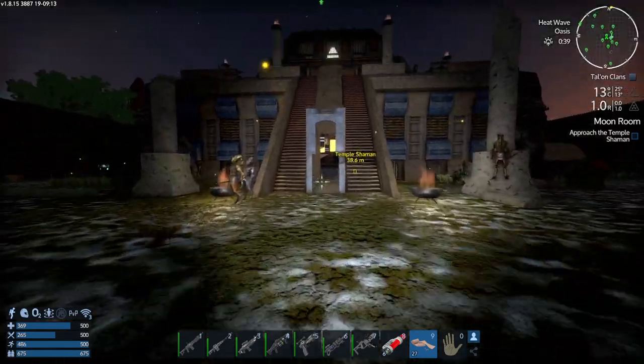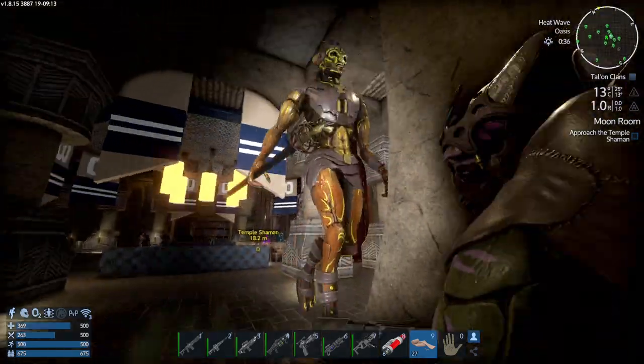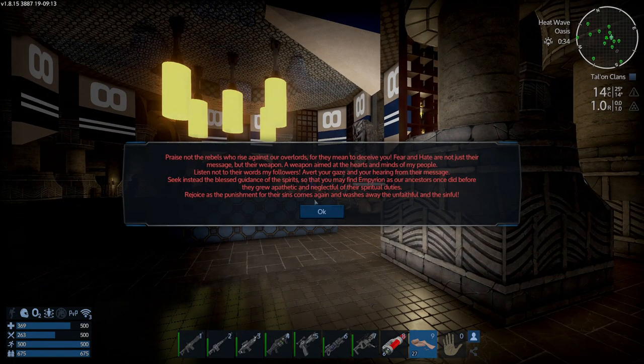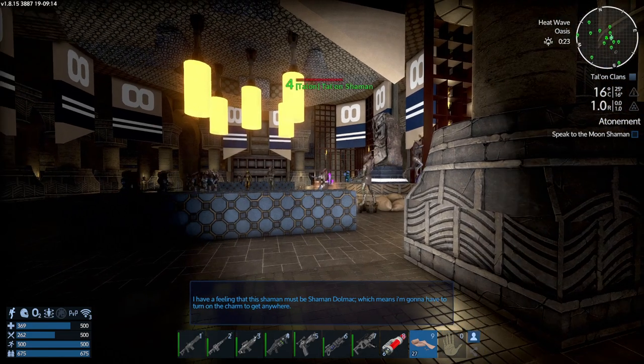Inside the ziggurat, the player overhears a shaman delivering a speech: 'Praise not the rebels who rise against the overlords, for fear and hate are not just the messages but their weapon — aimed at the hearts and minds of my people. Listen not to the words of my followers; avert your gaze from the message. Seek instead the blessed guidance of the spirits, so you may find imperium as our ancestors once did before they grew apathetic and neglectful of their spiritual duties.'